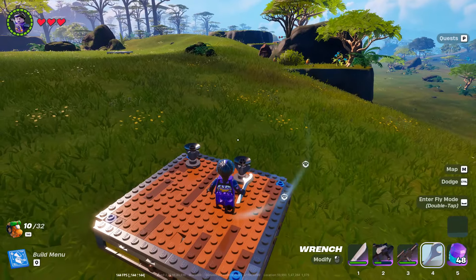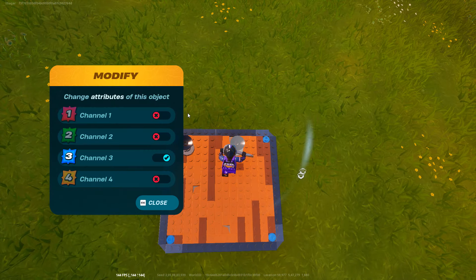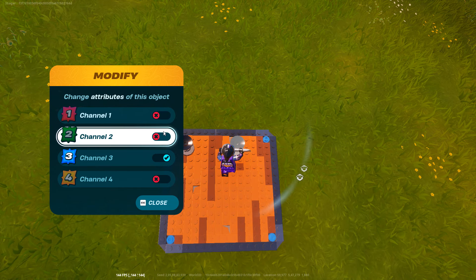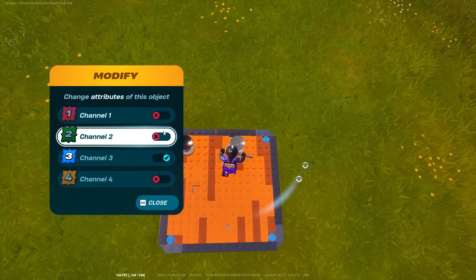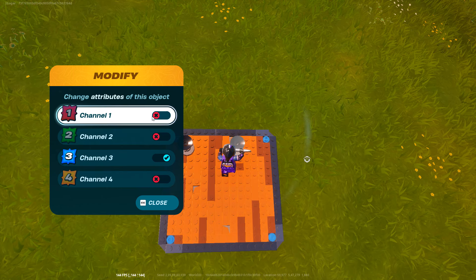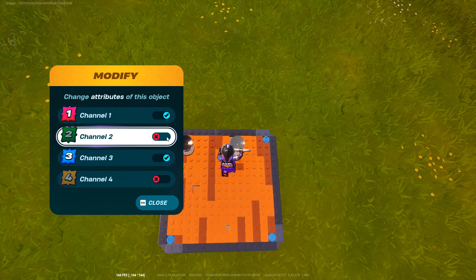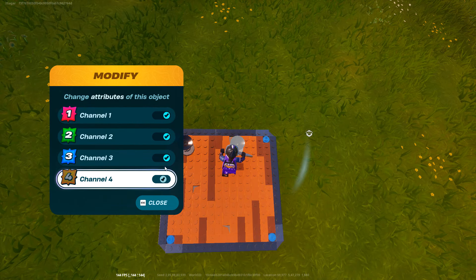After that, equip the wrench and then look at the thrusters. Basically you just need to assign thrusters to the red channel, which is I guess this one — this looks like pink to be honest. Just do this; if this doesn't work, try to do all of this.